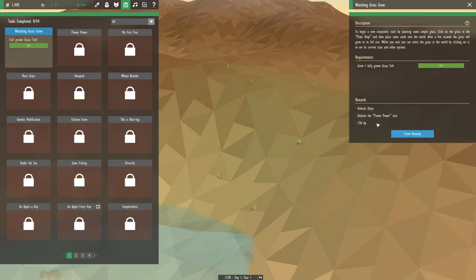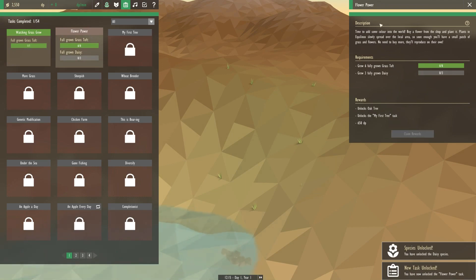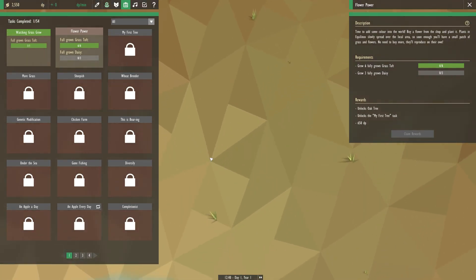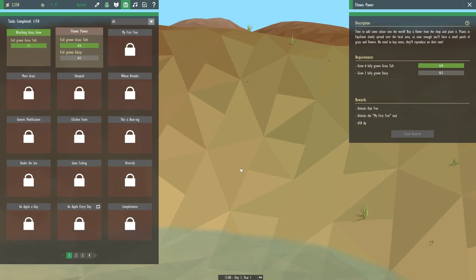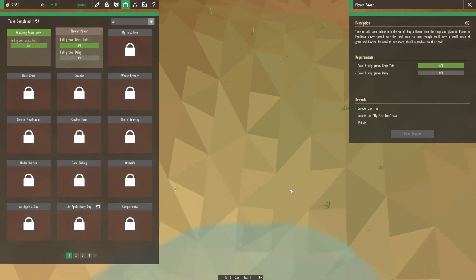We completed that task — very happy about that. And now we get the daisy and the flower power task. Species unlocked — we have unlocked the daisy species. Time to add some color to the world. Buy a flower and plant it. Plants spread slowly over the local area. It's starting to become green where we put the grass — very exciting. Soon enough you'll have a small patch of grass and flowers. No need to buy more; they'll reproduce on their own. Did our first one die? I think our very first blade of grass disappeared. I wonder if they can die off over time.